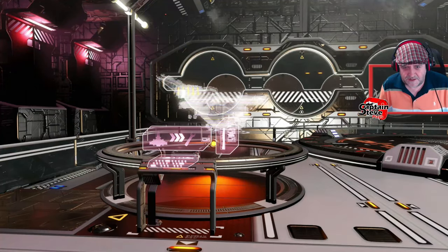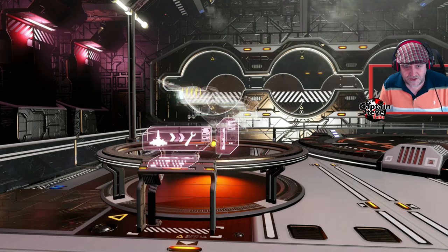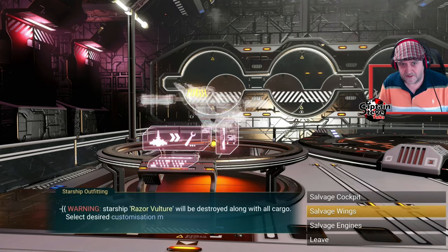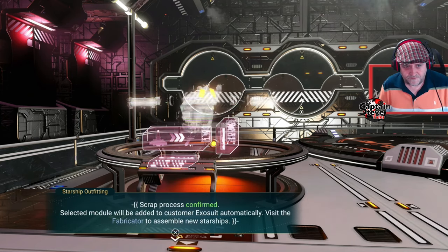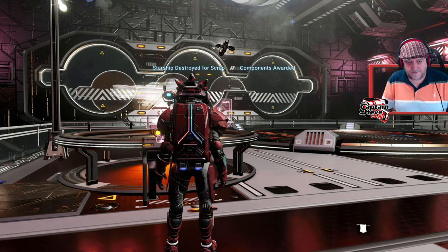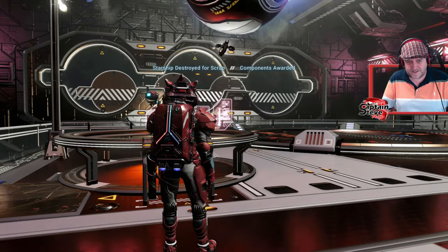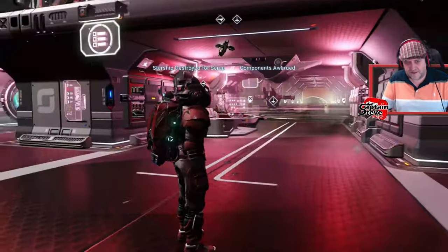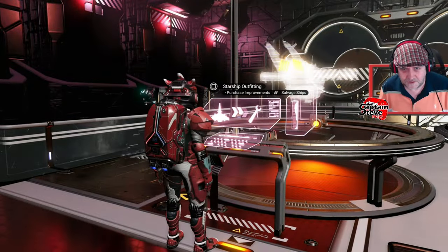I'm getting a bit more confident with my button pressing. Go to begin salvage analysis, extract customization, and I'm going to salvage the wings yet again — then I'm going to have seven of them. Press down, over here, into there, select the ship. Go back in and — there it is. It's still there. My razor crest is still going strong. I call it the Razor Vulture, but there we are.